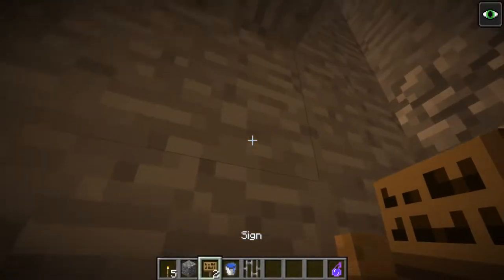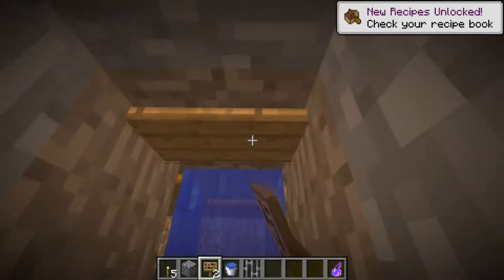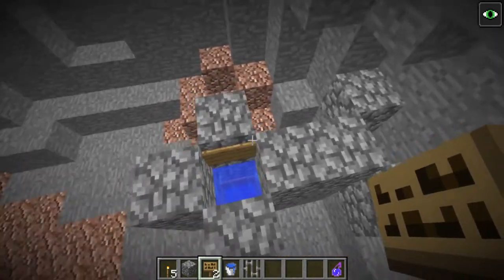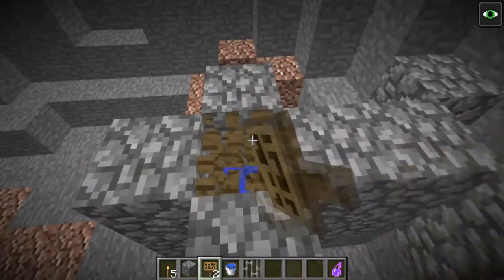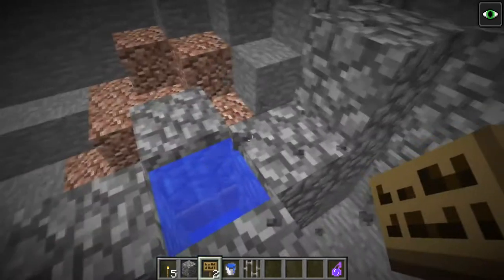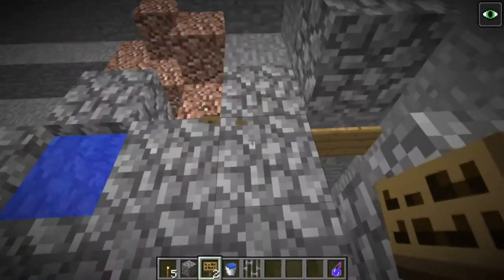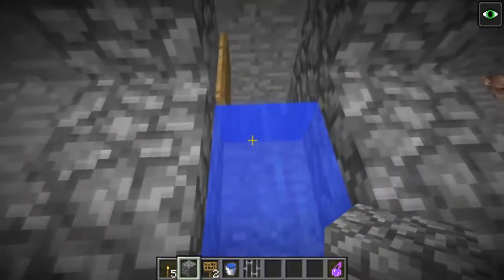Place a fence and then a water source, then rinse and repeat — fence, water, fence, water — all the way up to the top. Here we are at the top at 22. If you bring it up by one more they will die, so after that destroy the extra block — you don't want to go over the 22 mark or you'll be making the kill farm instead. Make sure there is a fence right there at the top.